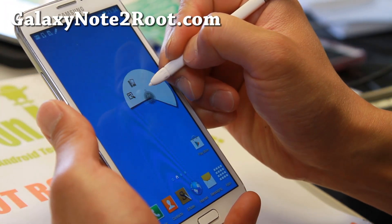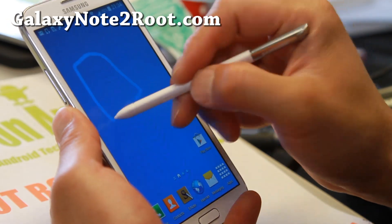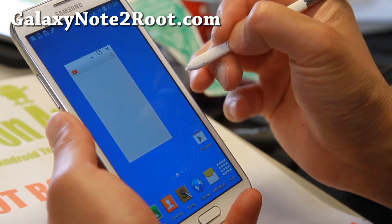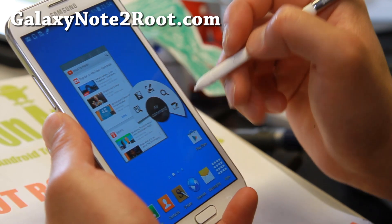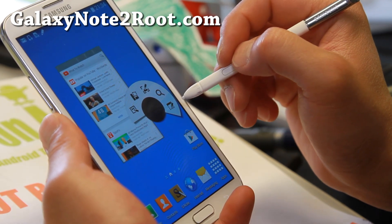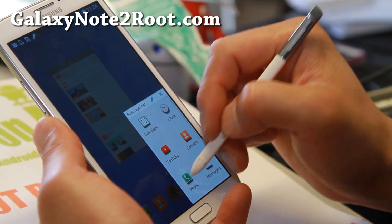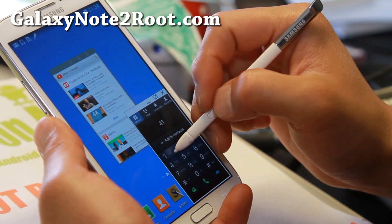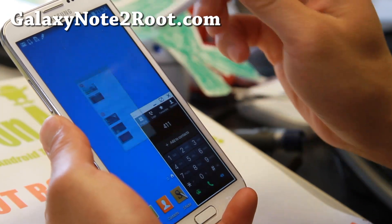You'll be able to get Note 3 features such as Pen Window. Let's go ahead and test this out real quick. You can open YouTube, and maybe you need to make a phone call, so let's put the dialer down here. You can be dialing somebody and also checking out YouTube videos at the same time.